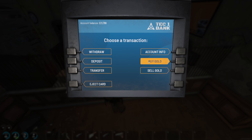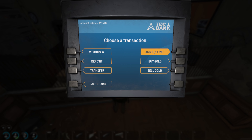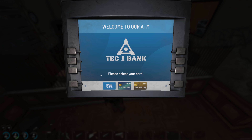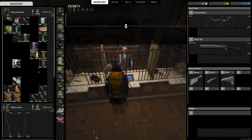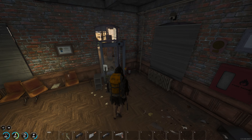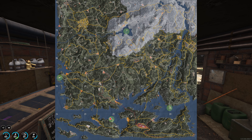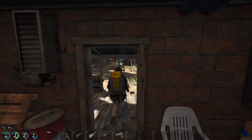I think we're good in the bank here. I think we're pretty much done. Let's head up to the gas station and see if we can make our way at least over to A0. These safe zones are pretty cool. We are good to go, so I'll see you once we reach the gas station or if anything happens on the way.